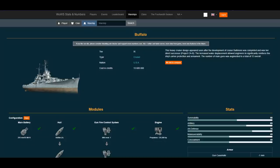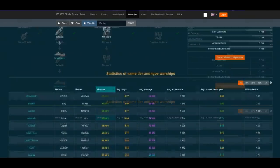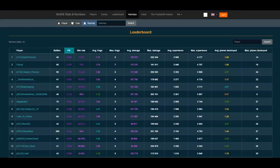We're going to a stats website — wows-numbers — which is great for looking at other players' stats and tracking your own performance. Make sure you select the correct server region, e.g., NA versus SEA, because SEA has very different CV population numbers that can distort comparisons. I'm using Buffalo as an example: scrolling to the leaderboard, the top NA players with a minimum 40 battles show over 3,000 PR, 1.73–1.74 frags per game, and 112k–125k average damage.